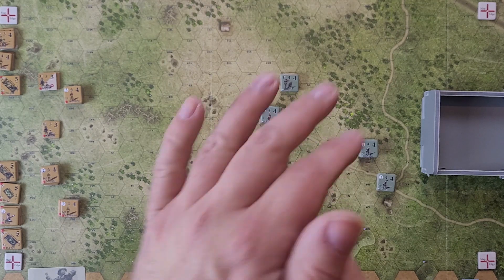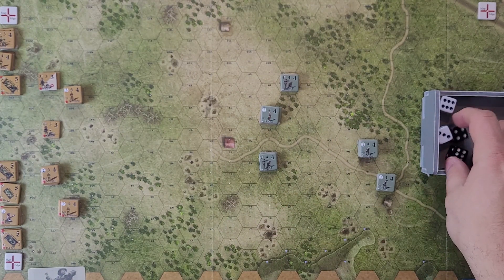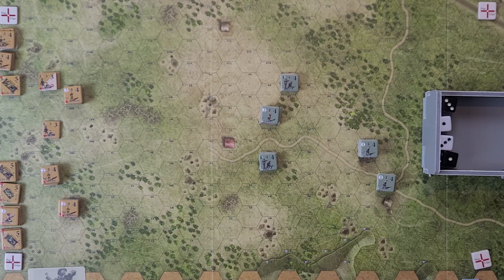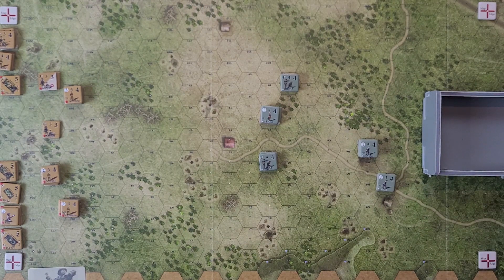Rolling for initiative — the Americans get a ten and the Japanese get a nine, so the Americans have initiative. Impulse rolls: the Americans get one D6 — that's a two plus two is four, so a measly four. The Japanese get to roll all four dice this turn and get a total of eight impulse points. Having initiative for the Americans doesn't really help here — they're going to pass. Because they have fewer points than the Japanese, they are allowed to pass without spending one.